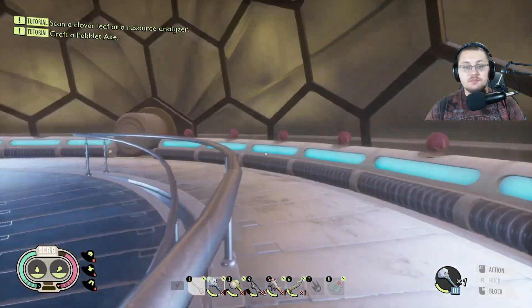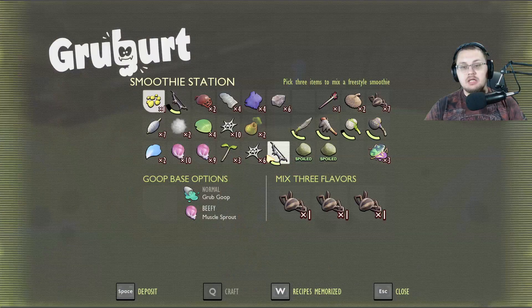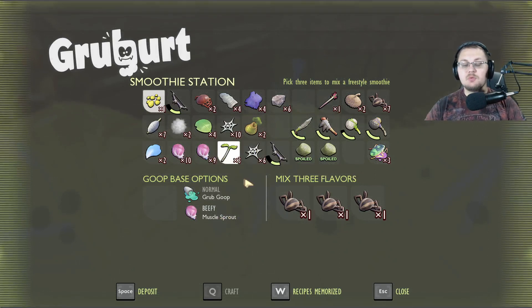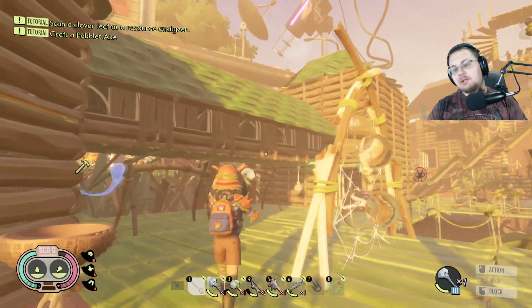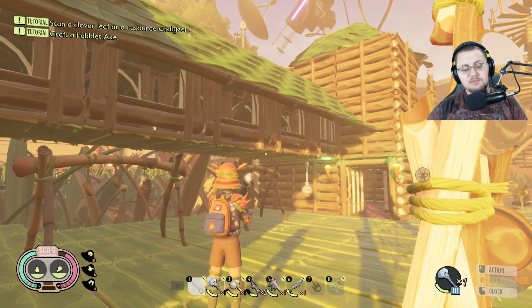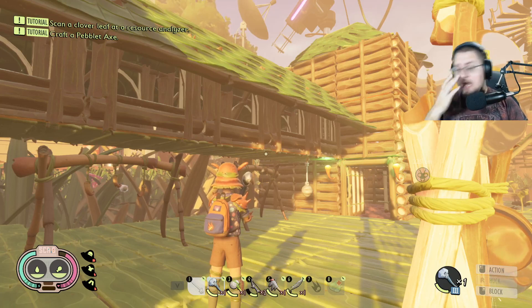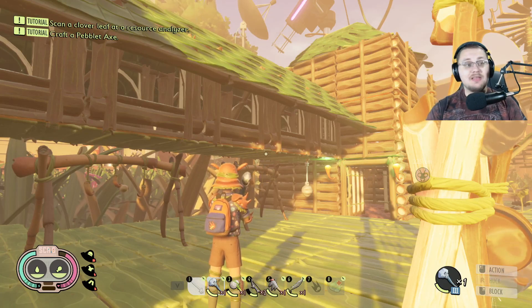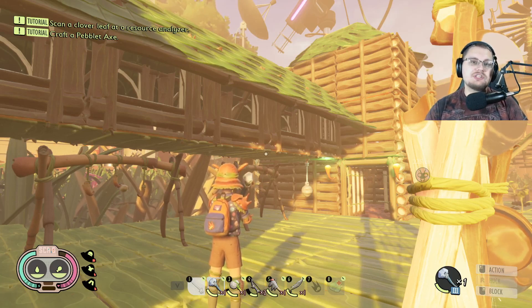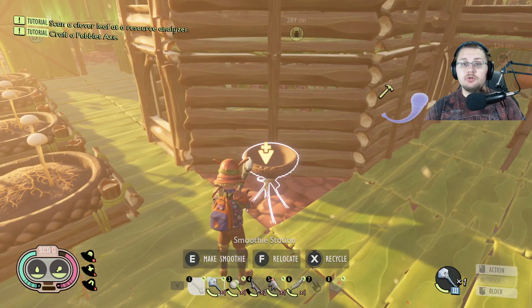Harvesting muscle sprouts gives you the ability to make beefy smoothies. To make a beefy smoothie you need those muscle sprouts. Beefy smoothies replaced smoothie plus, but there's a key change — smoothie plus used to give a bigger bonus to the smoothie's attribute and increase its duration. That doesn't happen anymore. Now a beefy smoothie simply gives you back an increased amount of health, and that's it.